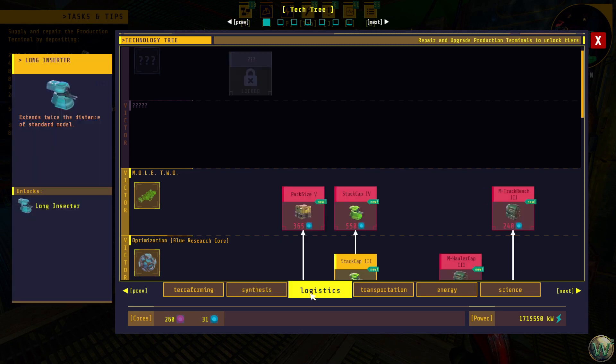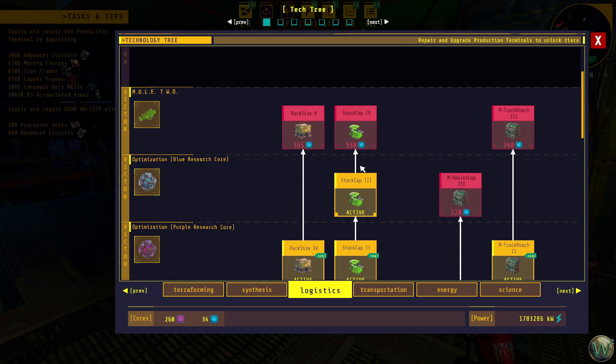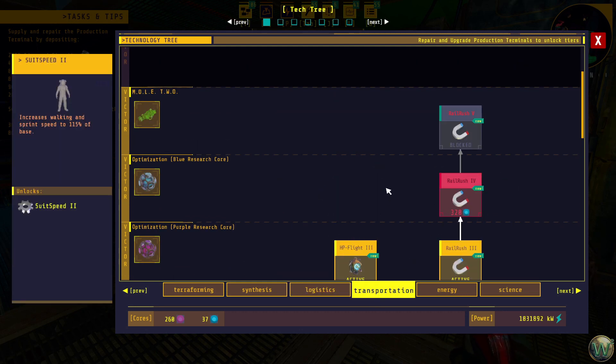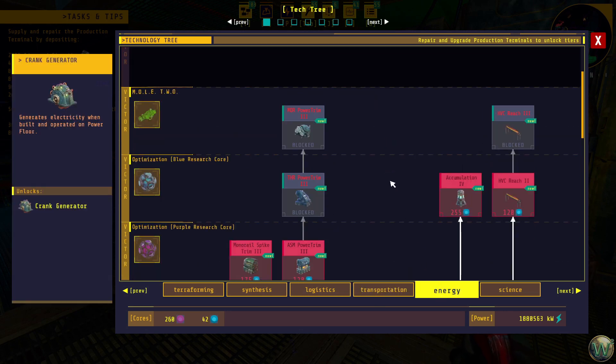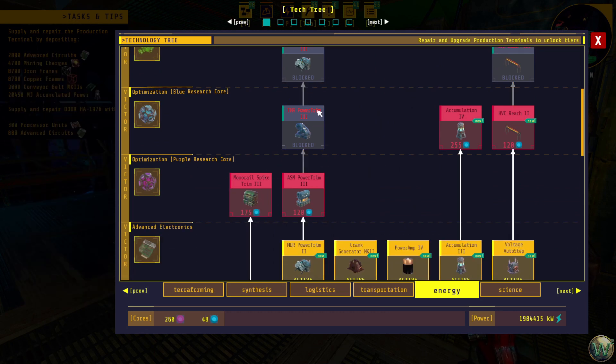Why the heck not — do it anyway. It's not much to spend up here, so we might as well. I did intend to do some of these things here too, so we have a lot here we can spend things on. Transportation: we have another rail rush or two. Power trim would probably be a good thing to do — all the power trims I do want to do.